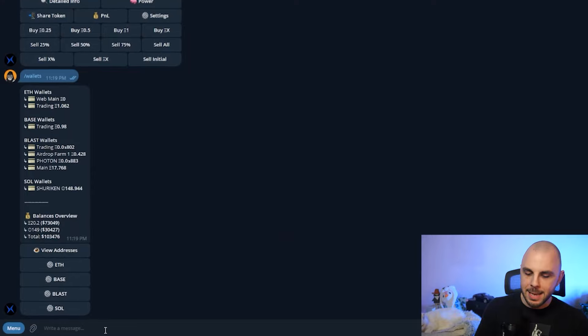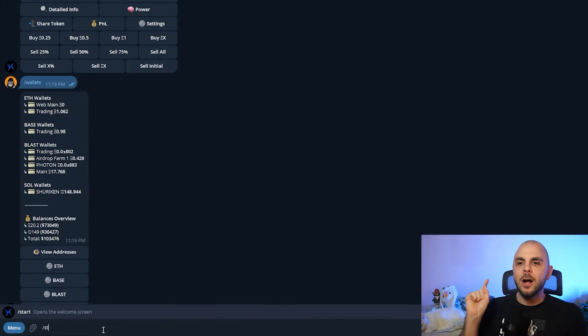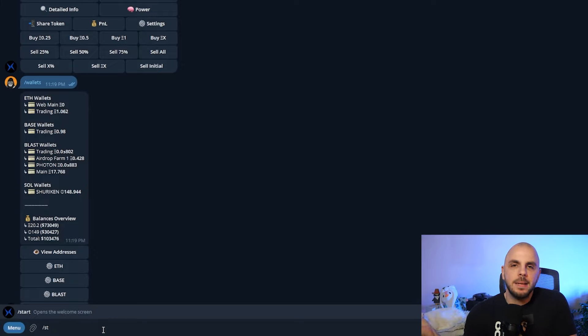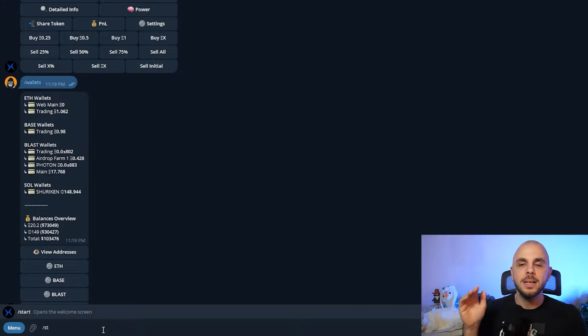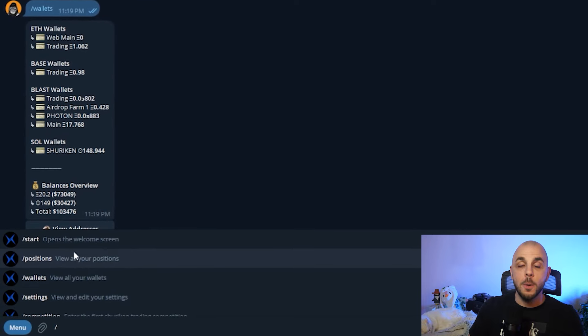Now that you've understood that and you've used my referral link to install Shuriken or get the channel for Shuriken on your Telegram, the first thing you're going to want to do is /start. I'm not going to click it because it would show my Telegram name and I don't want scammers sending me spam. I also use /start sometimes when it's a bit slow — like turning off and on your router. It kind of refires it and works immediately. You don't have to memorize this; if you just press slash, all the commands pop up.